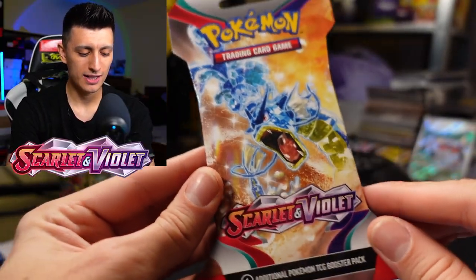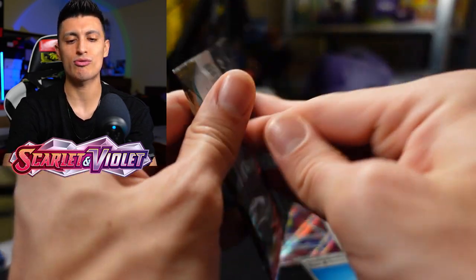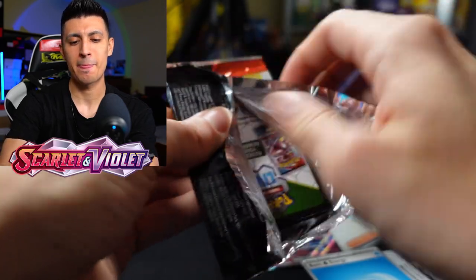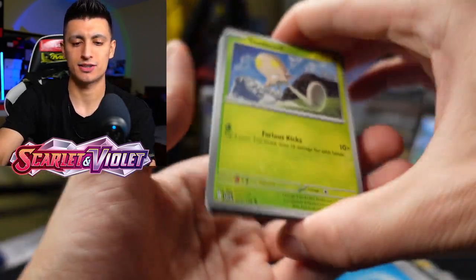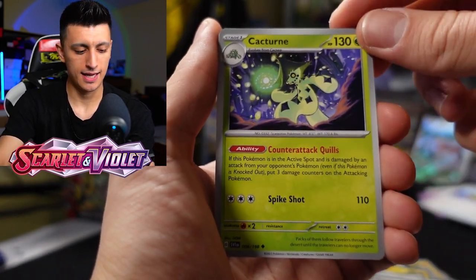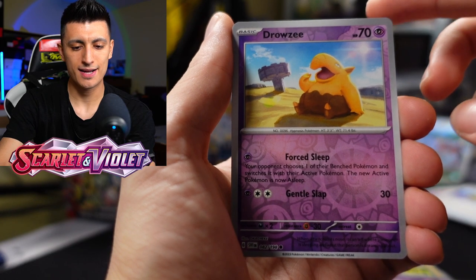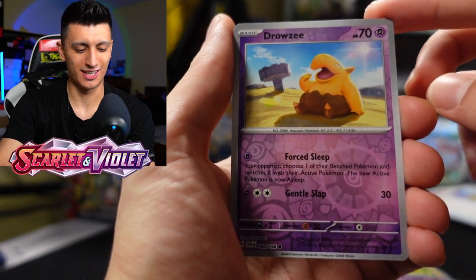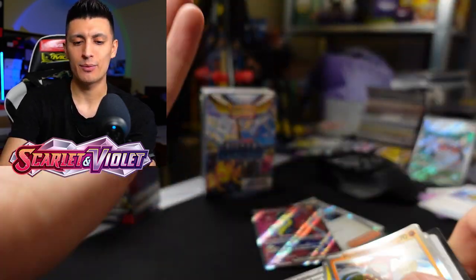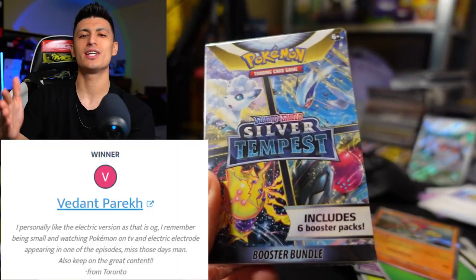Now we have two of these Miraidon. One pack left remaining for the blister pack side, and then we're going to get to the halftime show. Next pack — toad school, Rotom, Chansey, Rare Candy, a Kachurn, Medicosa, Heracross, Gimmighoul, followed by Drowzee — some funny looking art — and a Hawlucha to round out the blister packs.